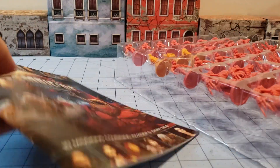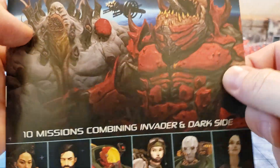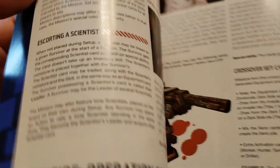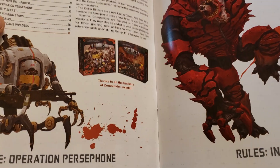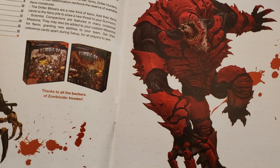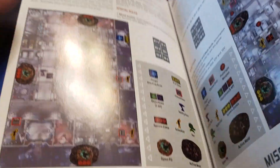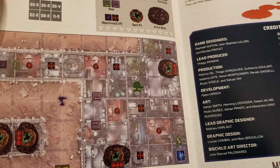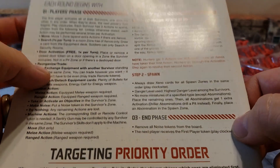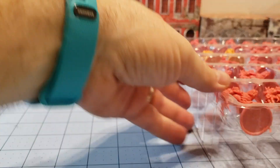So let's see what we got here. First of all we have Operation Persephone, which has 10 missions combining Invader and Darkside. It's got the rules for the Scientist Companions in there — I was wondering about that, how to use the crossover cards. The Driller Blitzers — I thought they were actually in the game but I guess not. So we've got the whole rules set up here, special rules as well, a reminder of how to play.